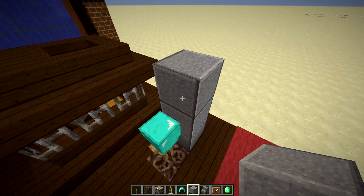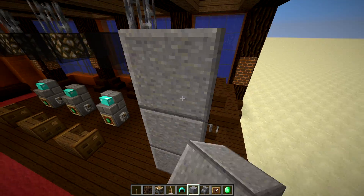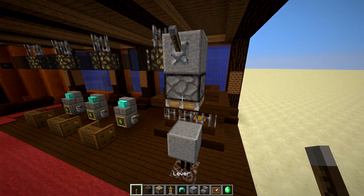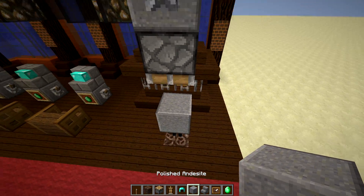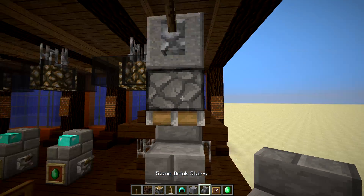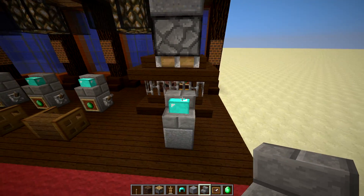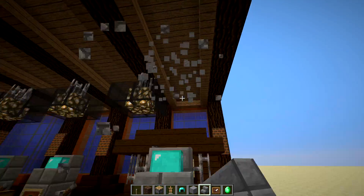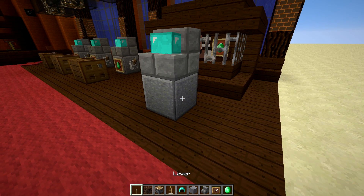Then what you want to do is place polished andesite right here, go up a few blocks, then place a piston right there, power it with a lever, then retract it — and you see how the block is kind of in its head now. We need to push it down one more, and we're using stone bricks there for that.